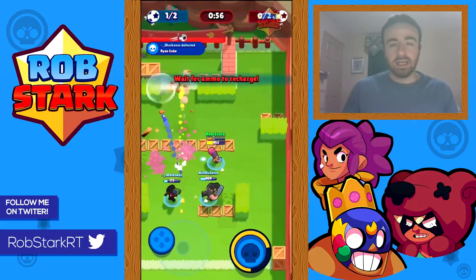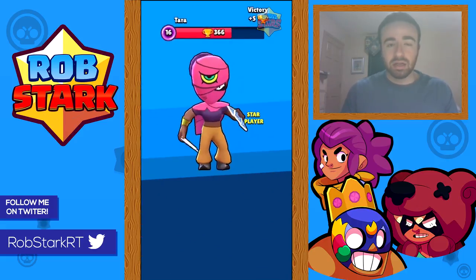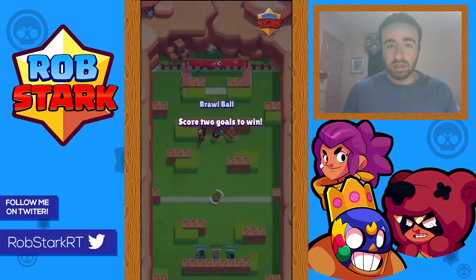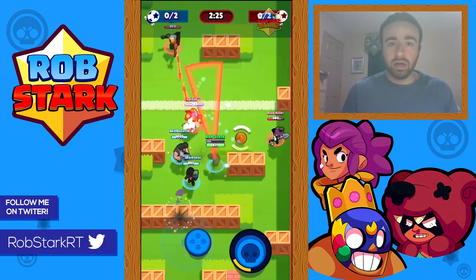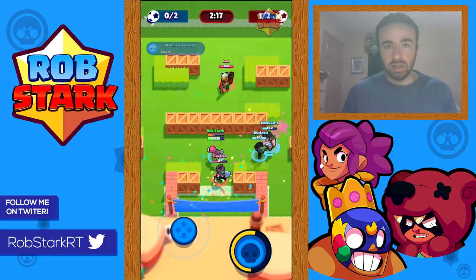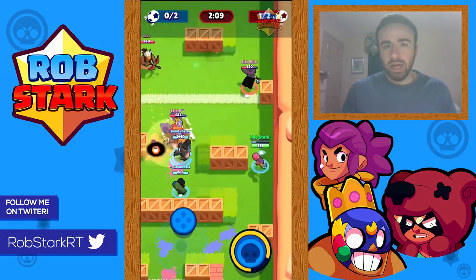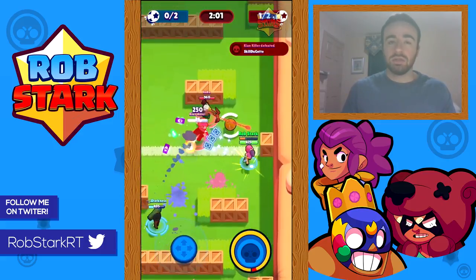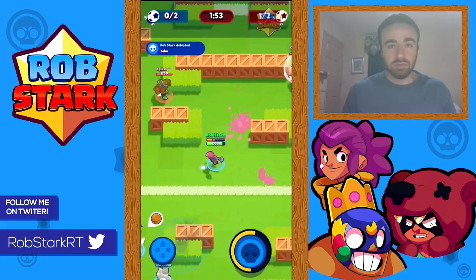Tip number five is knowing the time — being aware of the time in relation to your team objective. In Smash and Grab, be aware of how long it takes for gems to spawn and how close the enemy is to countdown versus how close you are. If the enemy is at nine gems, you have to stay aggressive and not let them get any more. But if your team has a big lead — say you're up eight to zero — it's okay to fall back, regroup, let them get four or five gems, build up your supers, then make a strong push.